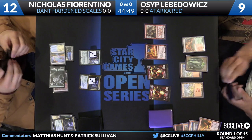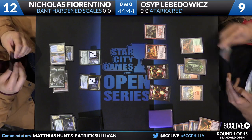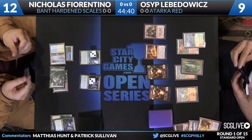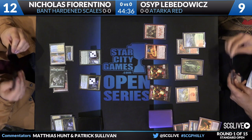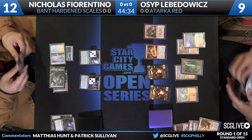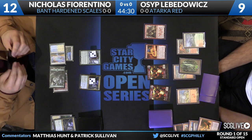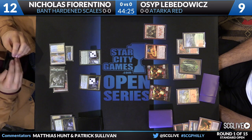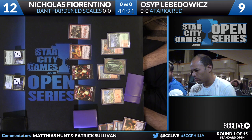Osip is going to have to combo out. It's a Skyrider Elf again from Fiorentino — a 3/3, thanks to the Prairie Stream in play for blue mana. He's leaving up blue off Yavimaya Coast for the Stubborn Denial. Now that he has Woodland Wanderer, that is Ferocious — this is just going to counter for one. So any Become Immense, Temur Battle Rage, or Atarka's Command — those late-game closing cards from Osip — he's going to need two copies, one to get around the counterspell.